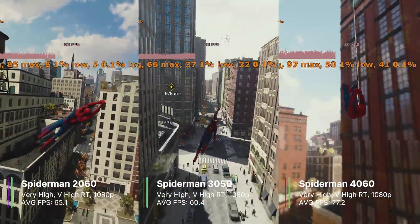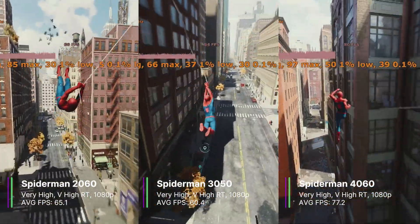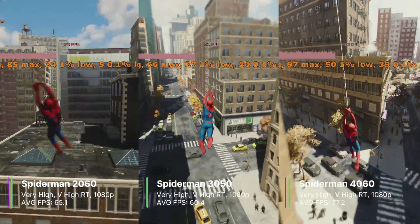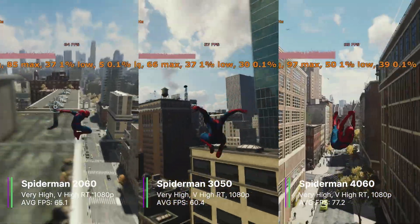The 3050 also followed this trend with an average of 60.4 FPS, a 1% low of 40.5, and a 0.1% low of 32.5 FPS. The 4060 performed the best as expected, with 77.2 FPS, a 1% low of 47.7, and a 0.1% low of 33.9.